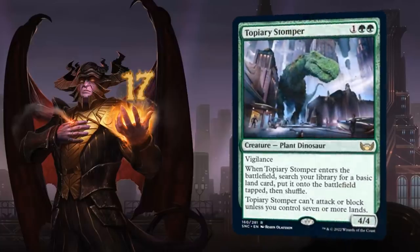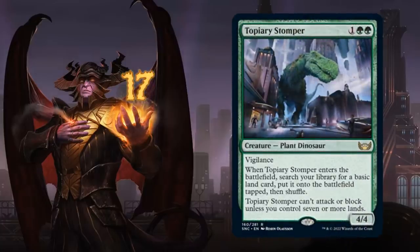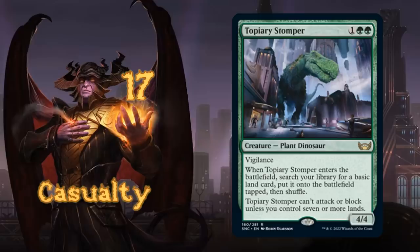At number 17 there's Topiary Stomper, a 3-mana 4/4 plant dinosaur with vigilance. When it enters the battlefield we search our library for a basic land and put it onto the battlefield tapped, but the Stomper cannot attack or block unless we control 7 or more lands. It's an early ramp card that doesn't do much until later, but as a 4/4 it can also be sacrificed to the casualty mechanic, giving it quite a few applications.